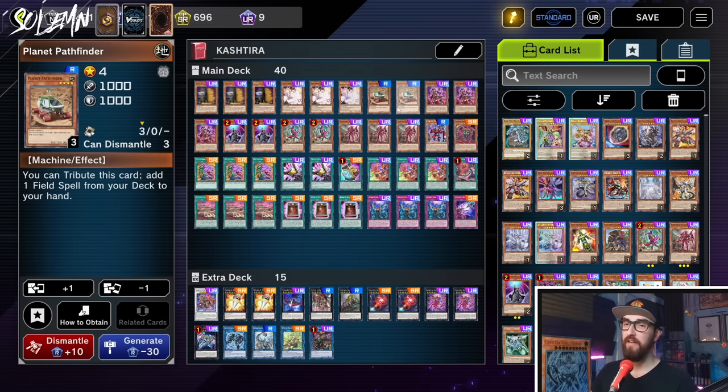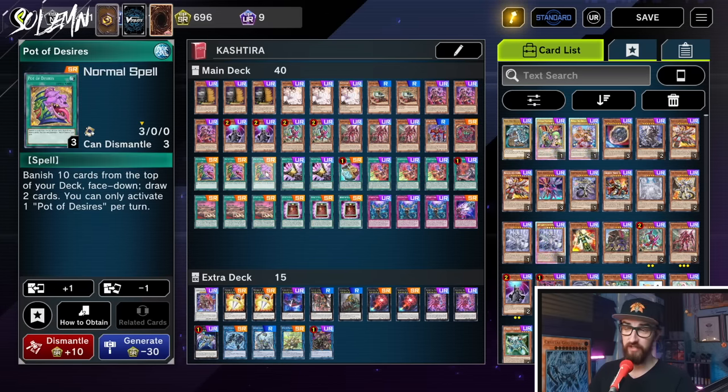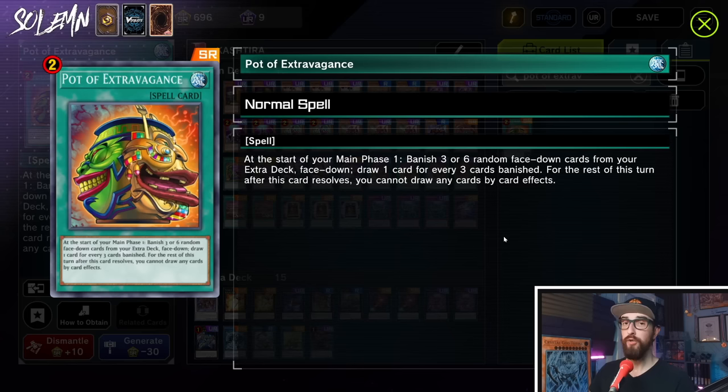Some of those cards include Planet Pathfinder, which I hate to play, and Pot of Desires, which I do not like playing at three. Another option was playing Pot of Extravagance. You could technically play three of all the important Kashtira extra deck monsters and then play this, potentially over your second and third Desires. It is an option, but I just do not have the extra deck cards.